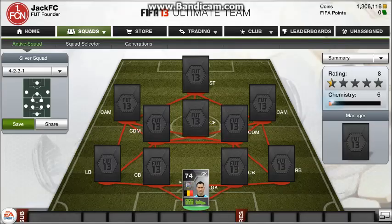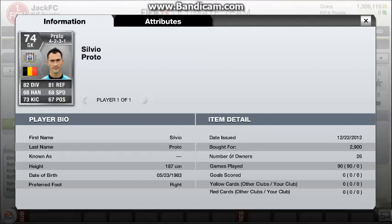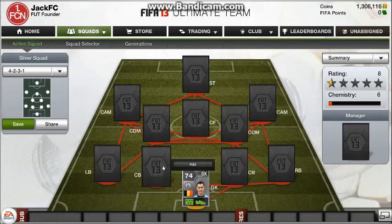In goal we're going to be playing Proto. He plays for RSC Anderlecht in the Belgian Pro League and it only cost me 2,900 coins. He's got some good stats for a silver — 82 diving and 81 reflexes are pretty good. He's a decent player and fairly cheap.